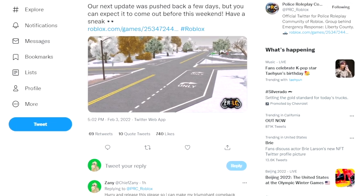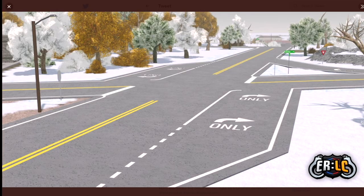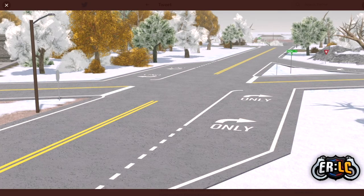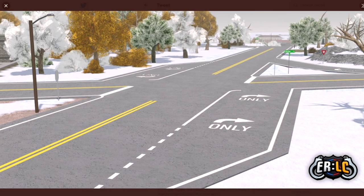Our next update was pushed back a few days, but you can expect it to come out before this weekend. Have a sneak peek — we get this picture that shows us a big glimpse of what's going to be coming. I presume that the corner off to our left is the sheriff's station, and then obviously the road that dips down into the housing track. We see the introduction of turn lanes along with the yield.